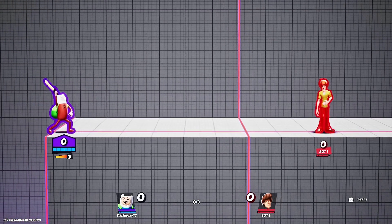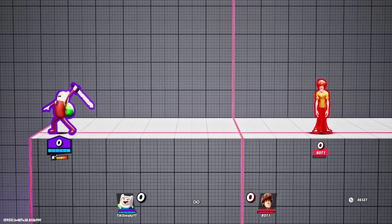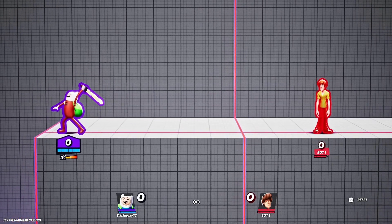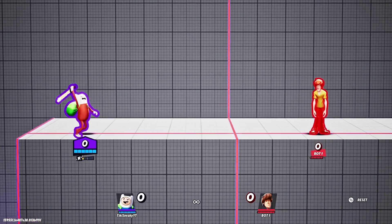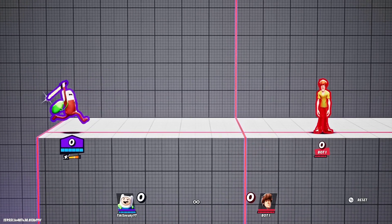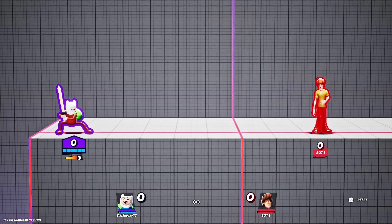Neutral attack is very good when it comes to ledge trapping and two-framing your opponents. Especially against someone like Wonder Woman where she relies on her down special to get back on stage. If you have armor crush, Finn can just fully charge his neutral attack and just hit her until she dies.